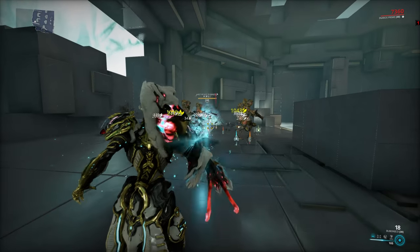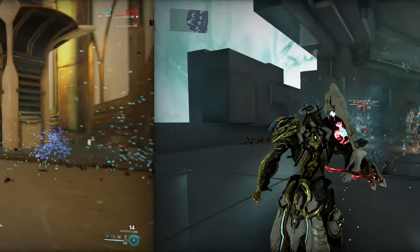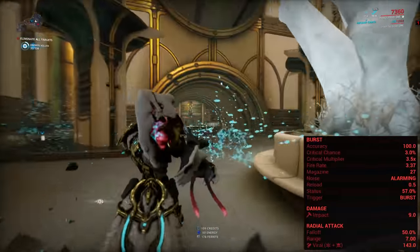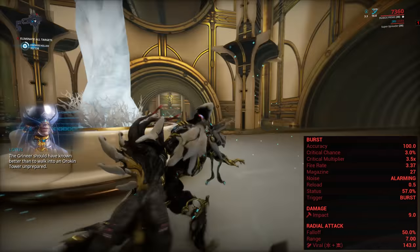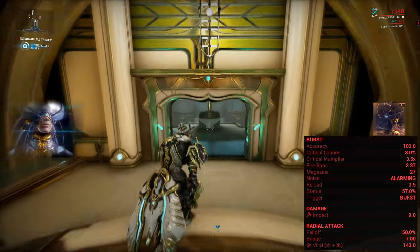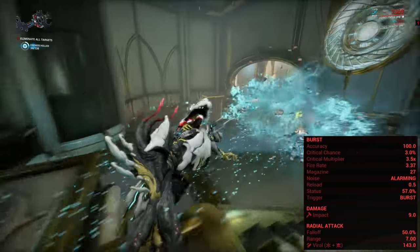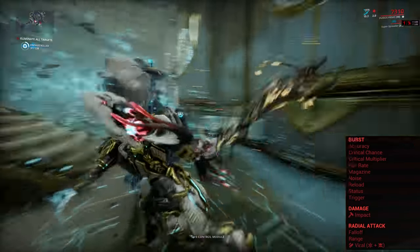The secondary fire is a 9-round burst split into 3 bursts, so you fire 3 rounds 3 times. This one does 9 impact damage on the projectile hit and then 143 viral damage in an explosion with a radius of 7 meters and 50% falloff. While it only has a 3% crit chance, it has a massive 3.5x crit multiplier and an enormous 57% status chance.